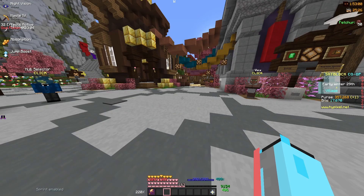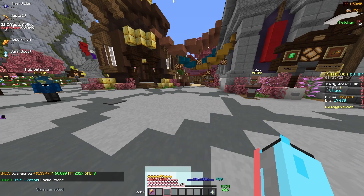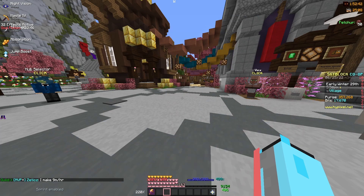After all of that pumpkin farming, we came out with 357,000 coins. This is not a very good money-making method and I personally wouldn't recommend it, because this is coming out to be about 700,000 coins per hour. Not too great.